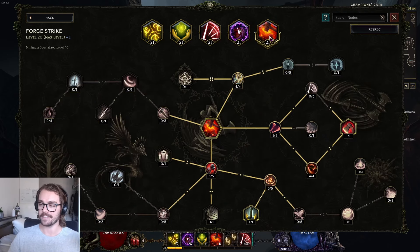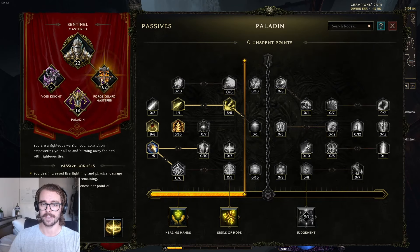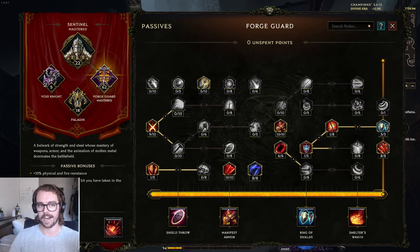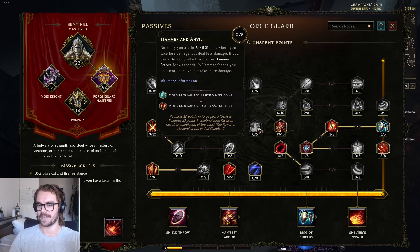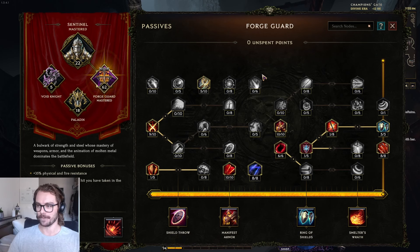That's pretty much it. The one passive note I'll add is that once I get the doublet I'll go for the reduced damage taken node, and I'll also move damage investment into bleed chance at that point. Overall this is a really fun, buttery smooth build — probably the best Forge Guard build I've ever played, and I think you guys will enjoy it too.